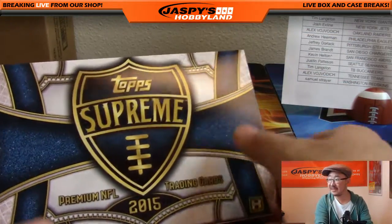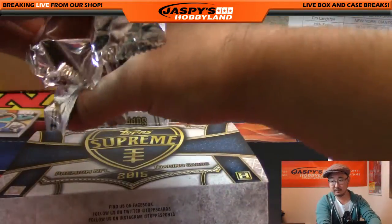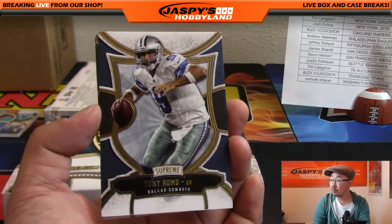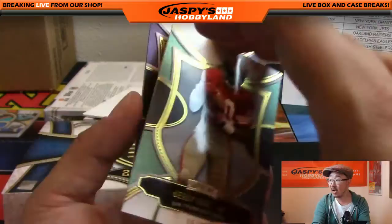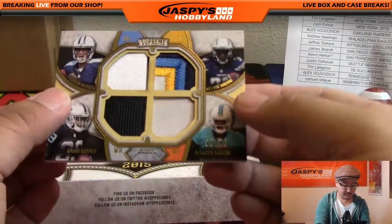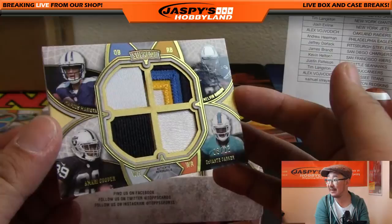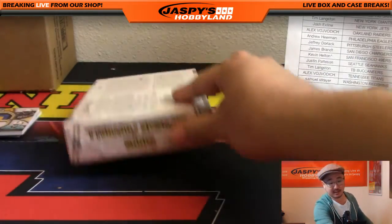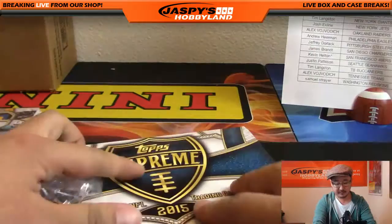Two more to go in 2015 Topps Supreme Football. So think about your 2015 rookie class there. Jerry Rice, 15 out of 25 — nice one for the Niners, Kevin Helton with that. And Calvin Johnson, 13 out of 99 for the Lions. And another nice quad relic — this time with Marcus Mariota, Melvin Gordon, Amari Cooper, and Devontae Parker, 8 out of 25. That's another randomizer there. And our last box, ladies and gentlemen. Then I'm going to give away $75 of break credit, then we'll open up some Triple Threads Baseball — three boxes already filled up. And then maybe a filler.